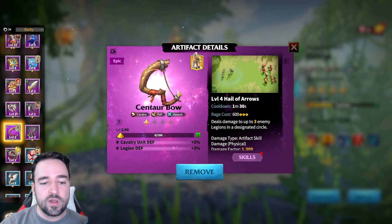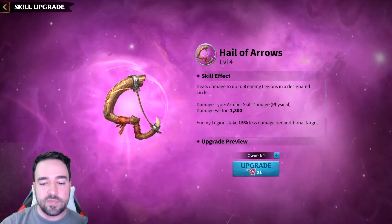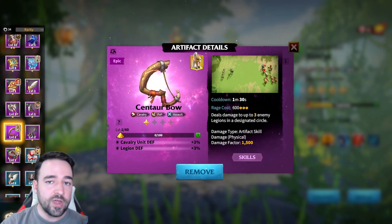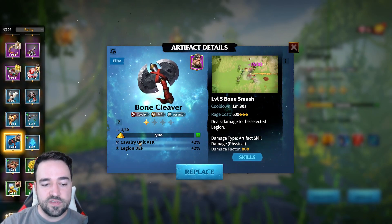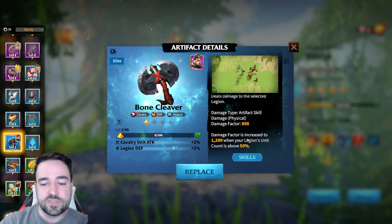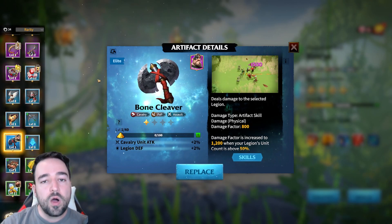The Centaur Ball is the best epic artifact for cavalry. It provides defense — useful in PvP when counterattacking — and deals a good amount of damage with a 1500 damage factor hitting 3 targets. There's also a lower-tier option with 800 damage factor plus cavalry attack and defense, dealing more damage when units are above 50% HP. It's decent but not as strong as the epic or legendary options. All artifacts are workable.